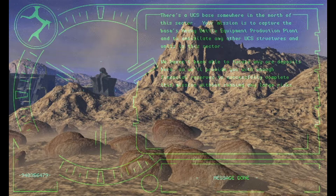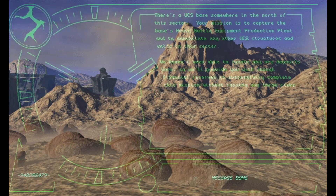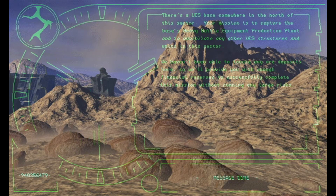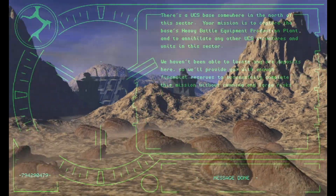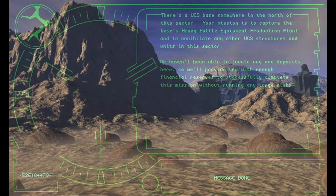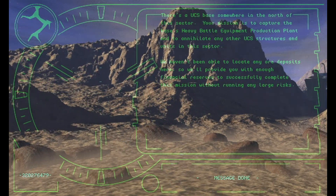There's a UCS base somewhere in the north of this sector. Your mission is to capture the base's heavy battle equipment production plant, and to annihilate any other UCS structures and units in the sector. We haven't been able to locate any ore deposits here, so we'll provide you with enough financial reserves to successfully complete this mission without running any large risks.